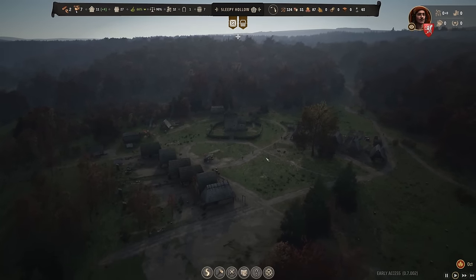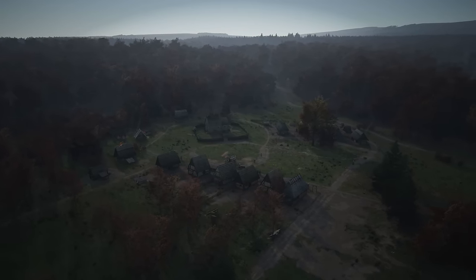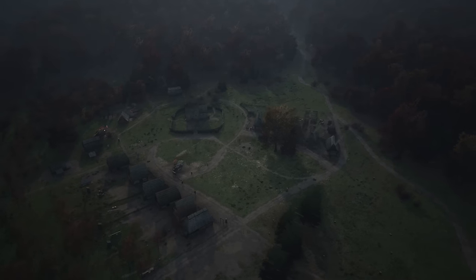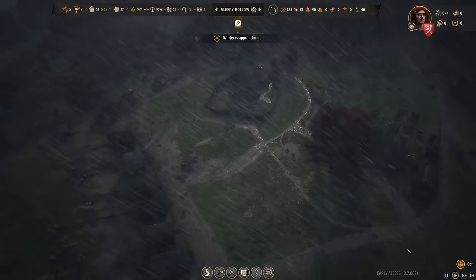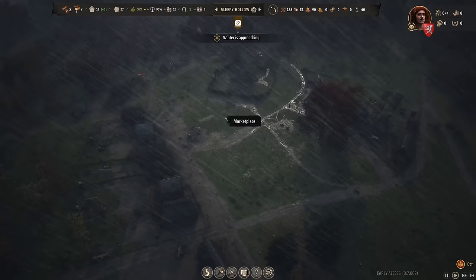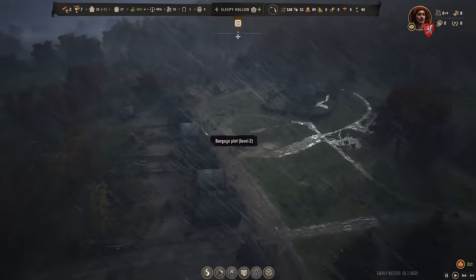It is getting pretty dark now and a bit rainy as well. The game is warning us: winter is approaching. It is the end of October and the first year is coming to an end soon — it is getting really nasty out there.